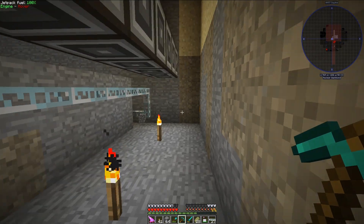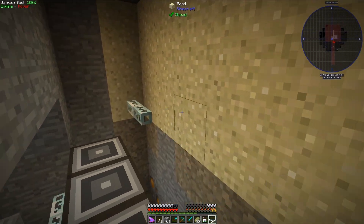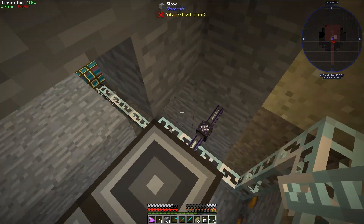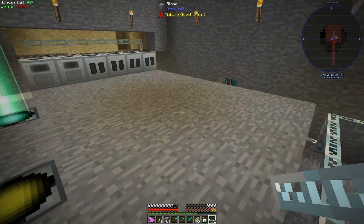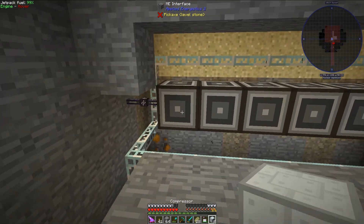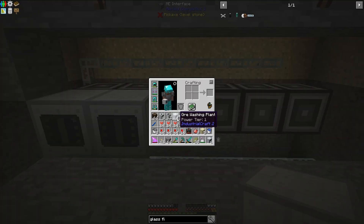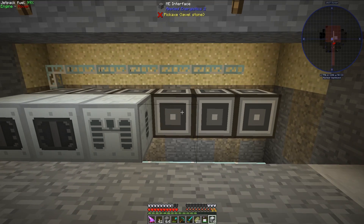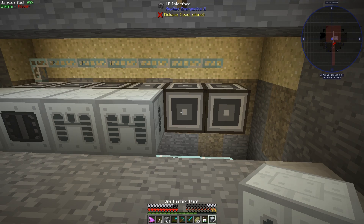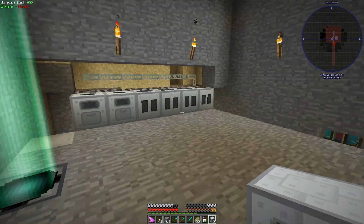I need to do this as well. So the next machines I need are – I did macerators and metalformers, let's do compressors. And then let's do the fluid canning machines. And then we can do the ore washer. Over here will be the centrifuge, but I don't have that ready yet.